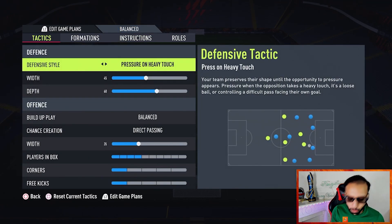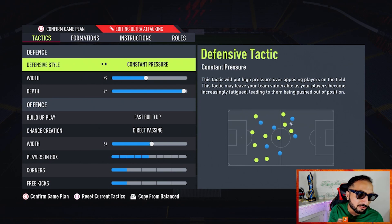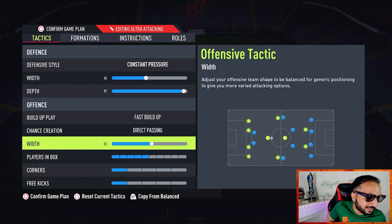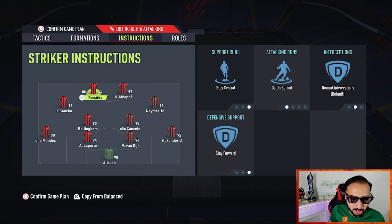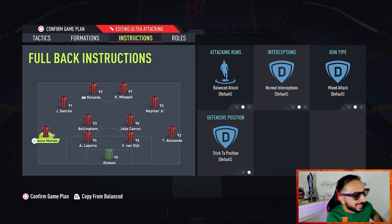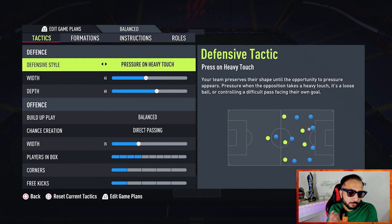The formation I use when I need a goal is the 4-2-2, a constant pressure formation. Tactics: constant pressure, width 45, depth 97, build-up play is fast build-up, chance creation is direct passing, width 55, players in the box at five, corners and free kicks at one. Instructions: both strikers on 'get in behind, stay center, stay forward'; both CMs or CDMs balanced; LAM and RAM balanced — you can put them on 'get into the box for crosses' if you like; LB and RB stay back while attacking.